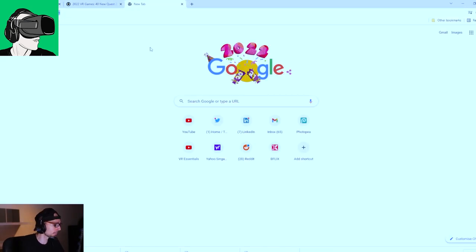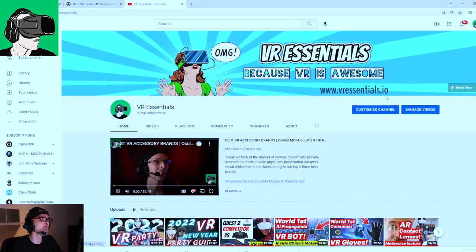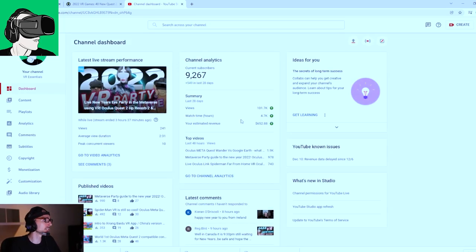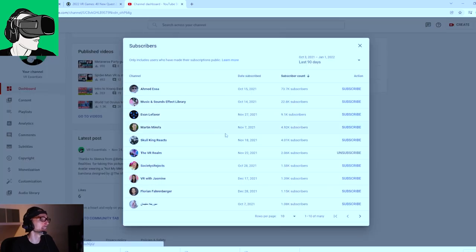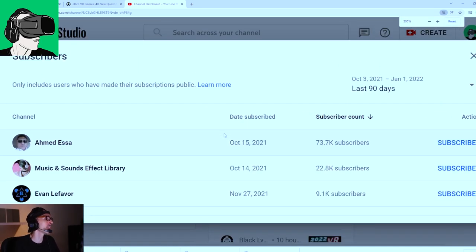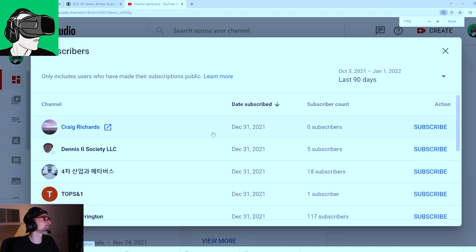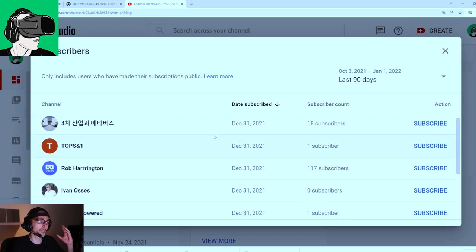Do remember that we are giving away a brand new HP Reverb G2, as well as a brand new pair of CyberShoes and a voucher worth $50 USD that you can redeem against your Oculus Meta Quest store, Steam VR, and Viveport store. Enable your bell after you subscribe to make sure you're notified if you are the winner, and go to the link below to register.